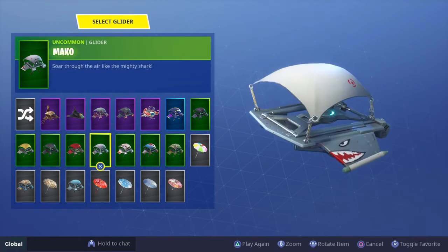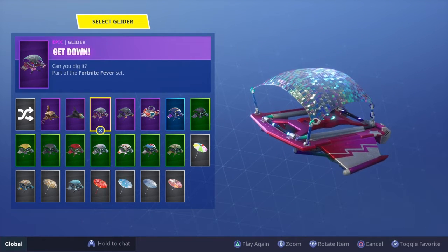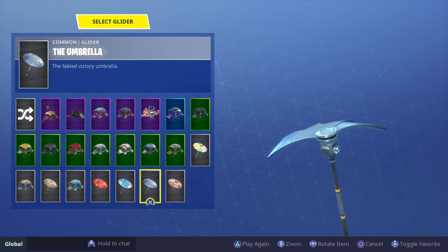I have the Mako, which is the rarest glider in the game. I also have the Get Down which is quite rare as well.